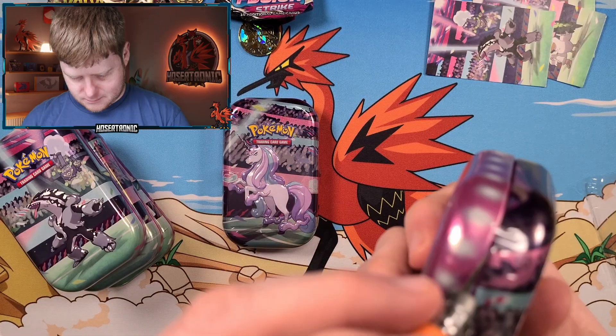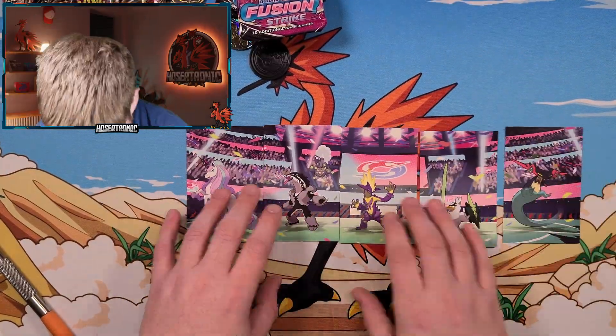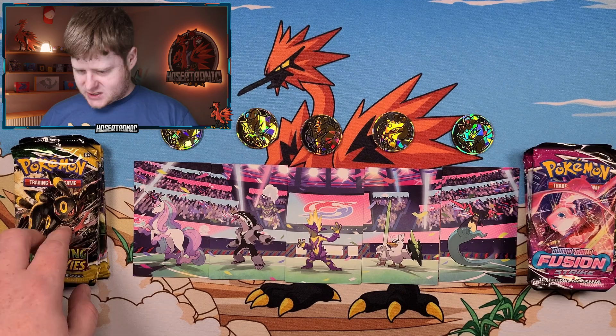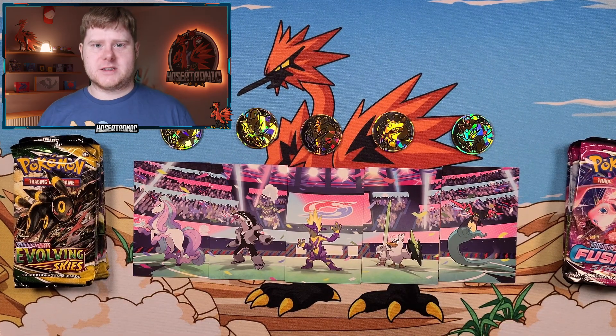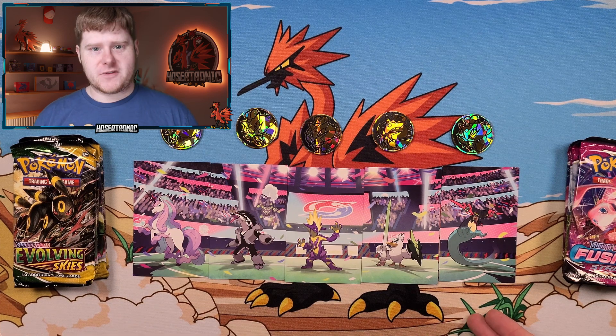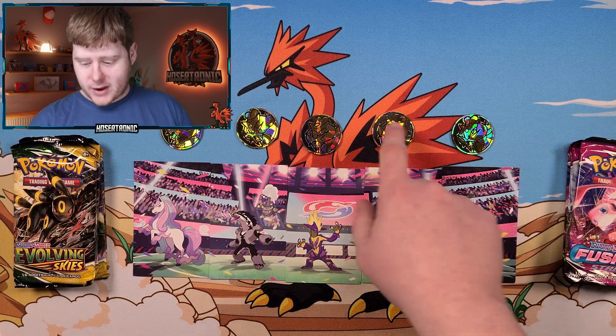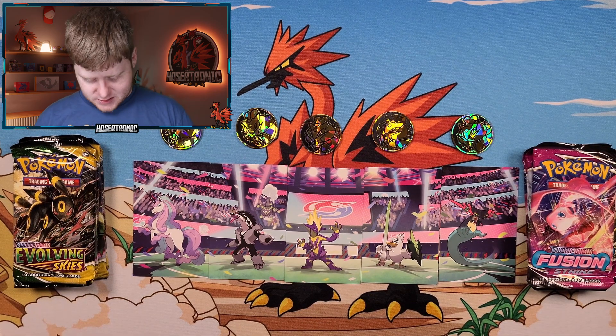I'm going to go ahead and crack the rest of these off screen. Alright, that's done. As you can see, you get the little art piece from each tin, a Raikou coin for each one, and then we got five Evolving Skies and five Fusion Strike Booster Packs.